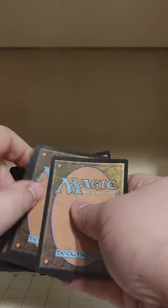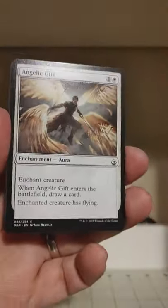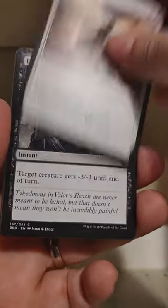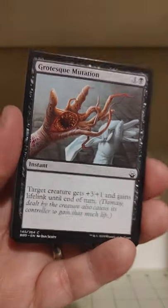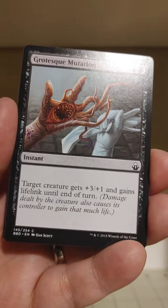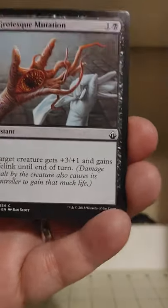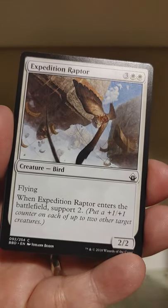We've got an Angelic Gift here — a gift from the gods, a booster pack to open. We've got a Last Gasp: target creature gets minus three, minus three until end of turn. That is some cool artwork. Cool card too. Plus three, plus one, and Lifelink until end of turn. Don't mind if I do.